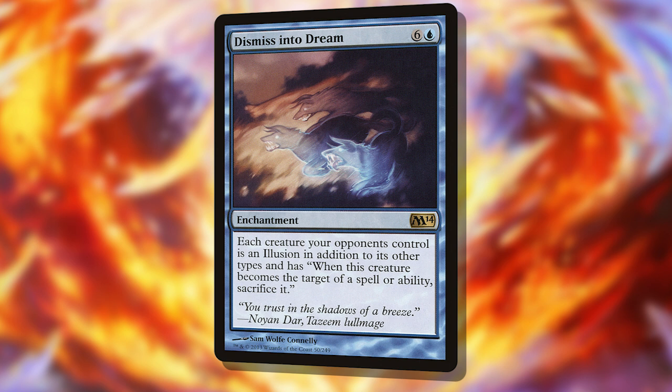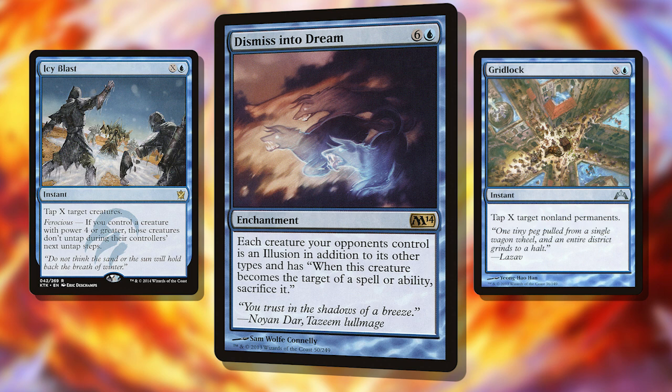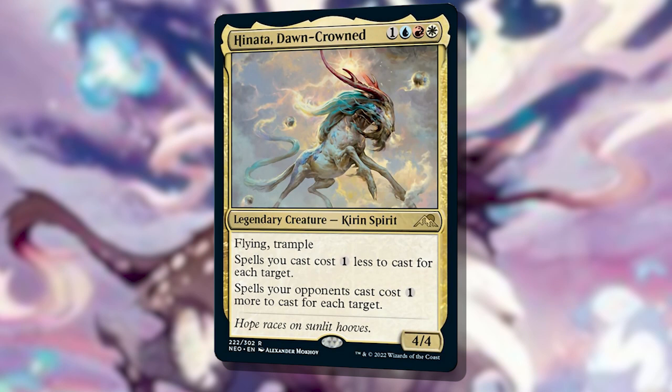The other cheeky soft lock involves a card I really like but rarely play: Dismiss into Dream. This hefty 7-mana enchantment turns all your opponents' creatures into illusions, with the clause: whenever this creature becomes the target of a spell or ability, sacrifice it. Naturally, this turns everything from Icy Blast through to Gridlock into a 1-mana Wrath of God that gets through indestructible, but not hexproof. As soon as Hinata hits play, you can stop opponents from ever having artifacts, enchantments, or creatures in play ever again.